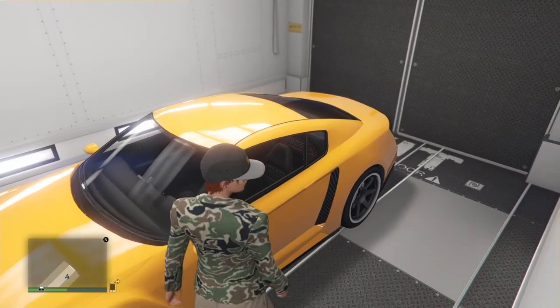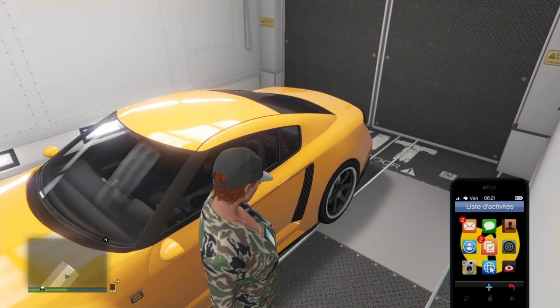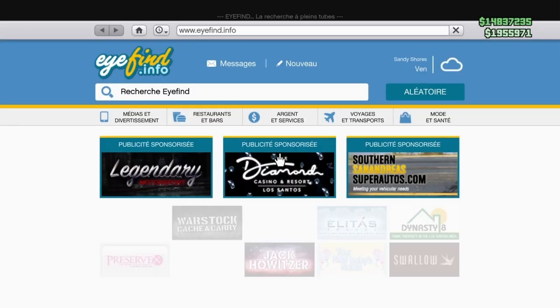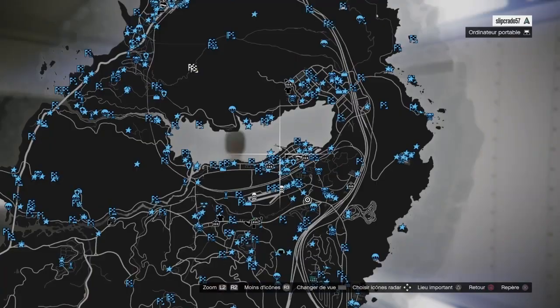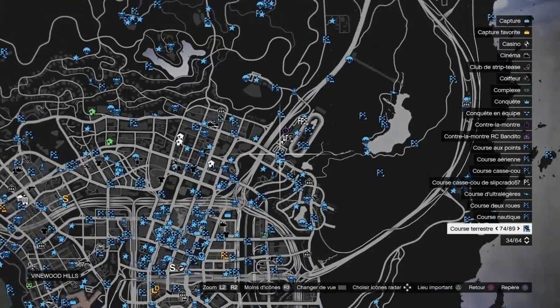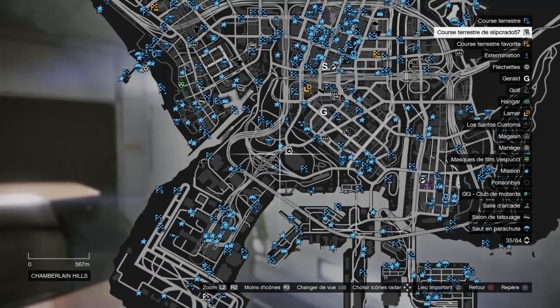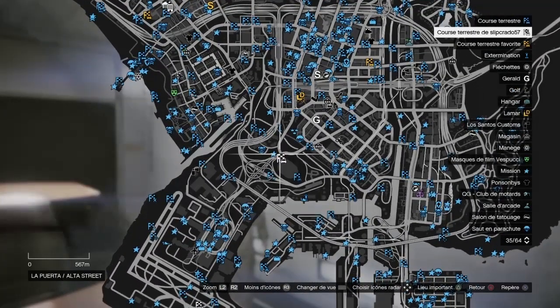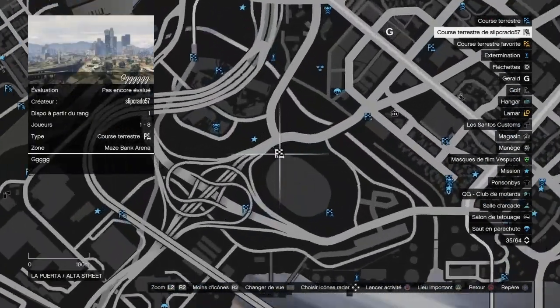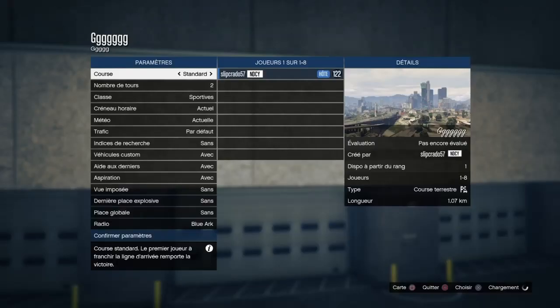No option button. Try to push option, then open the phone, go to internet, and now you can press option. Now you can teleport next to the casino or next to the arena. You can teleport with a friend in a different targeting mode.